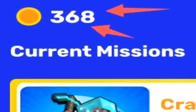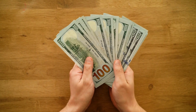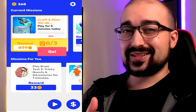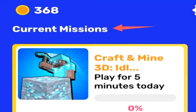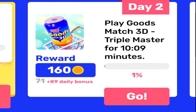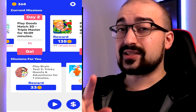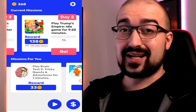You'll notice that I have 368 coins right now. You're probably wondering what that converts to in real life money value. Before I jump into that, let me just show you the available games I can play to generate these coins, because once you see the values it will make more sense. At the top of the screen you'll have the current missions — this is where you can stay up to date on the current games you're playing. Each game has a different value of coins, and depending on your country you'll get a different amount of coins to what you're seeing here, as I live in Australia.